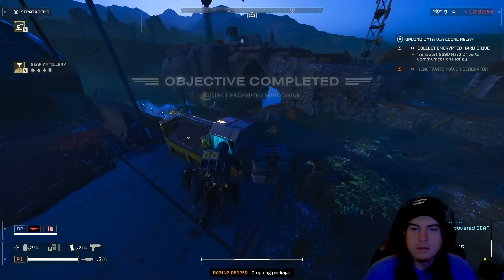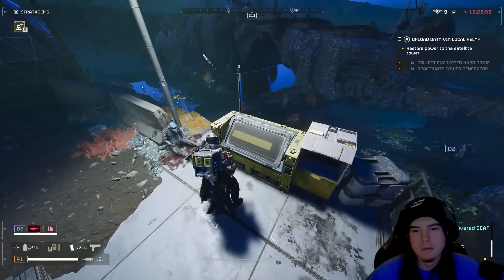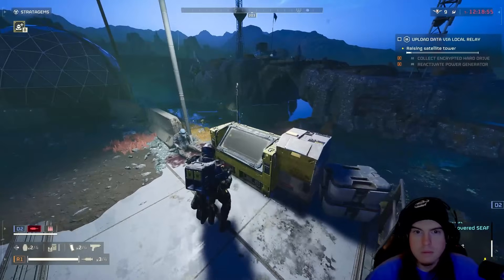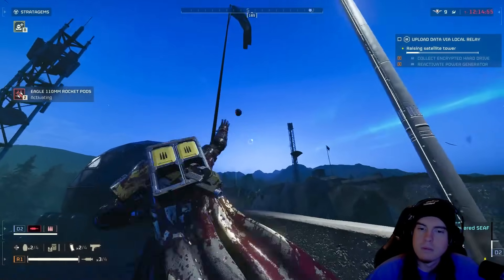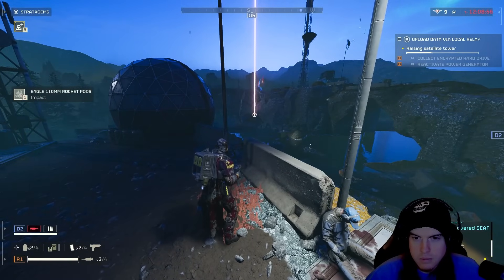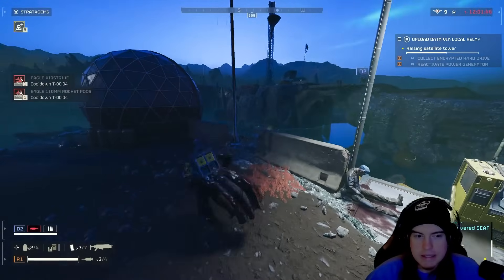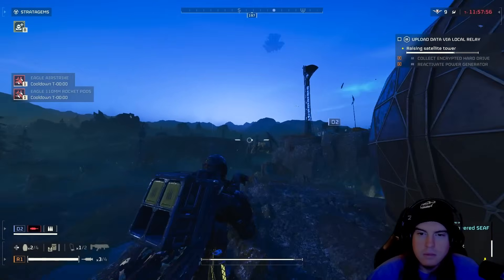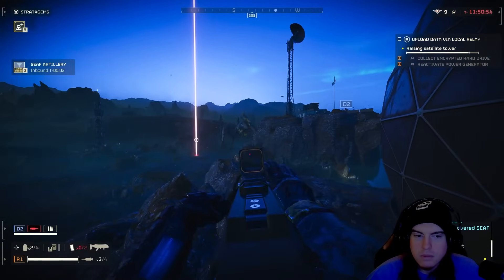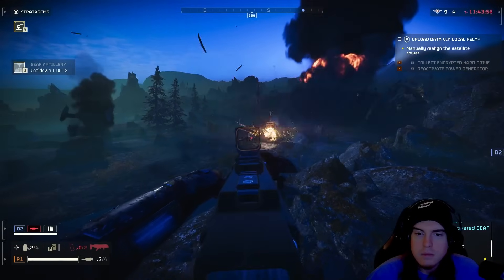I need something pretty quickly available to me — and with the rocket pods, the big thing is really that we're giving everybody the opportunity to take down the Bile Titan even if they don't have any stratagem available. They can utilize their main weapons because as soon as the rocket pod hits on top, it exposes and breaks into that armor, opening up a weak spot for everybody to hit. Even if you've got just grenades, a grenade launcher, or even just a pistol, they all have the capability of dealing more damage than if we were just hitting the undercarriage.